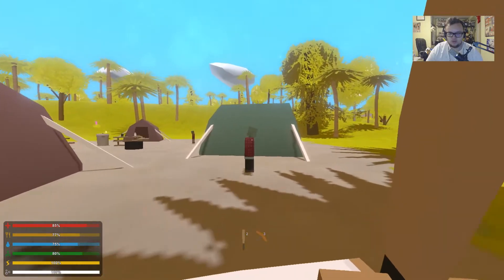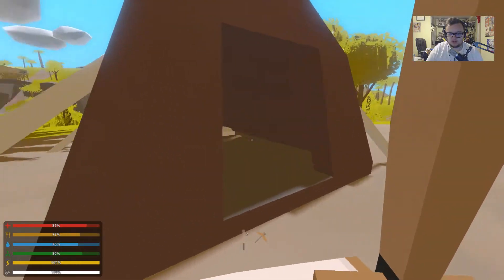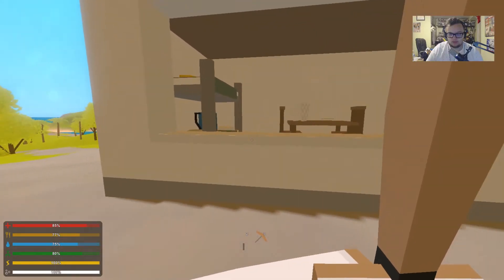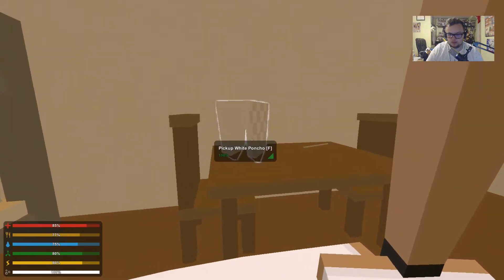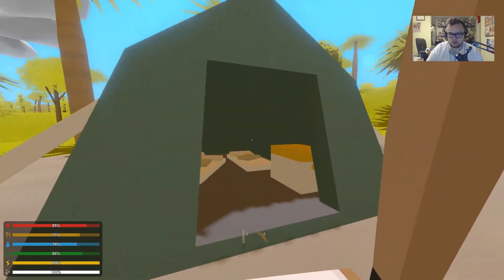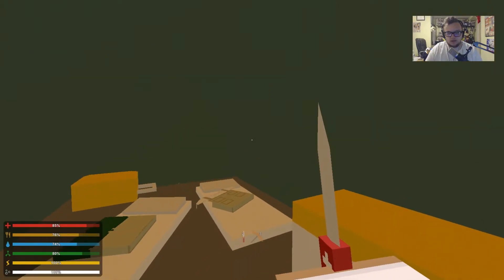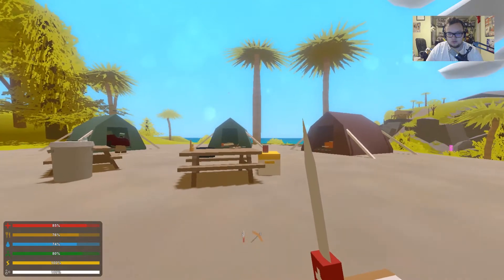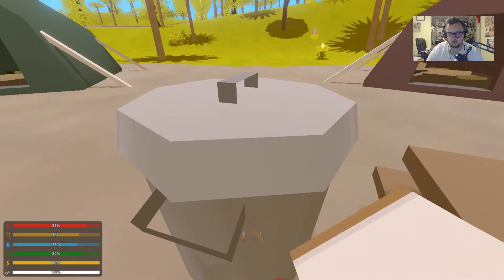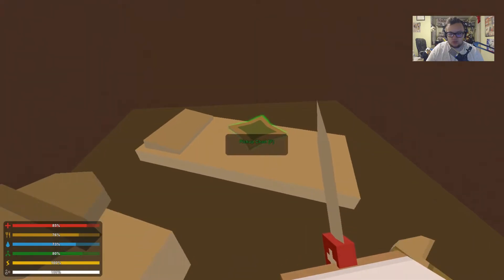I stumbled into a camp I didn't know was out here — maybe I can find a weapon or two. There's a sports shot mag and a fishing top, another top, and an arrow. Nothing really useful in the fridges. There's a snorkel and a Swiss army knife — I'll drop my bat and use the pocket knife as my main weapon. There's a canteen and a bottle of water. And that is a Sports Shot — that's our first weapon we can use!